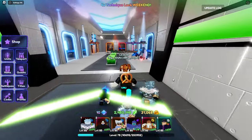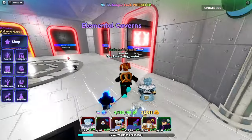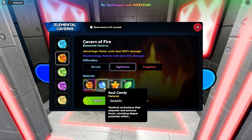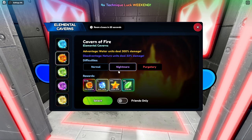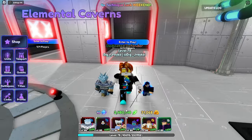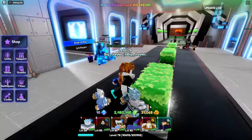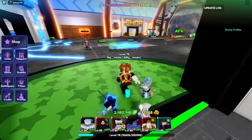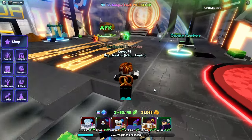You want to do the Elemental Caverns. I suggest only doing Nightmare - make sure you have a team. We were doing the fire one for Escanor, so that's why this is the team we have. You know, two money units, a damage unit, and two water units because they do 300% more damage.